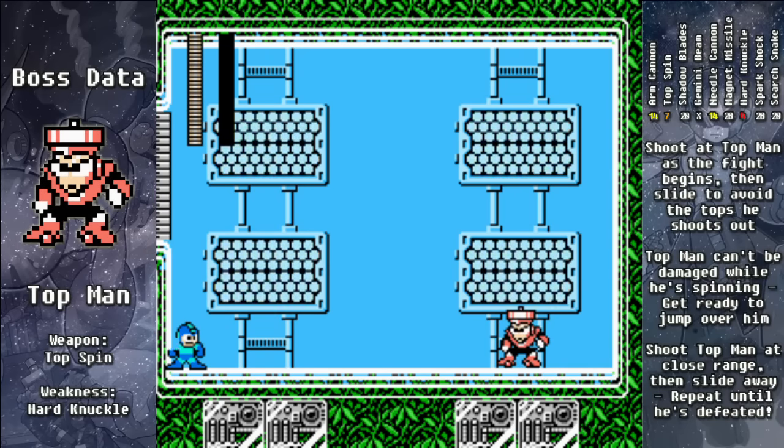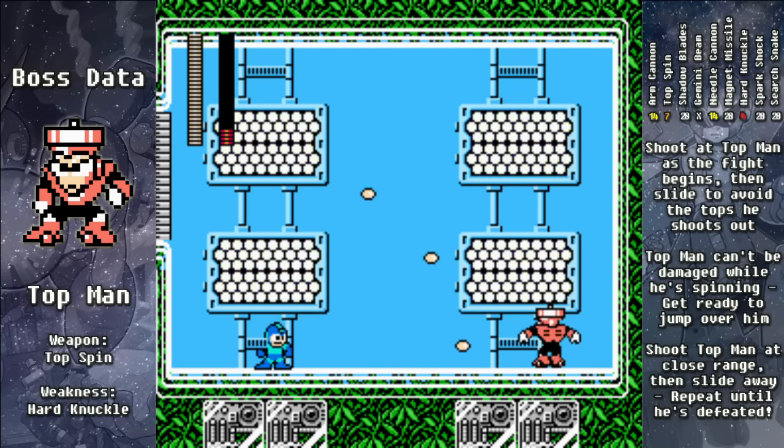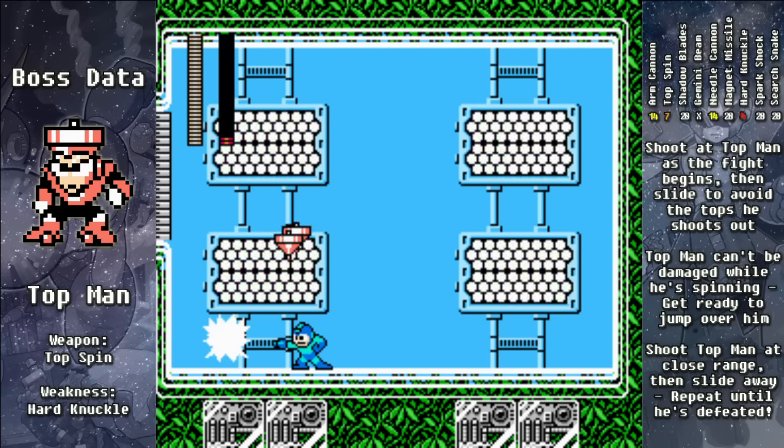This is Top Man. Move into the room a little bit, then slide under his first barrage of tops. He's invincible whenever he's spinning around, so you want to jump over him and shoot him a few times at close range, then slide away to both avoid the top attack and get ready to jump over him again. So: jump over, shoot at close range, slide away from the tops, then wait and repeat.